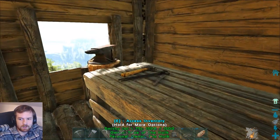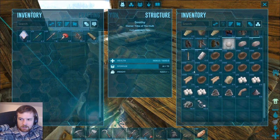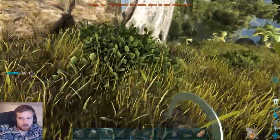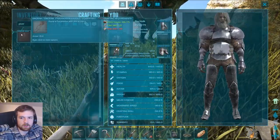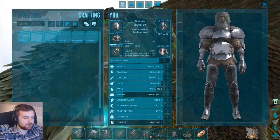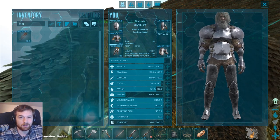So what would be a cool idea is if we grab ourselves another Pteranodon — try to get a very, very high-end one, maybe level 70 or level 80. That way I could get myself a ton of stamina on him as well. Can I make the Pteranodon saddle? Yes I can. We need chitin, fiber, and hide — all of which I'm pretty sure I have. There's the chitin, there's the hide, and we just need some fiber. Then off we go to find ourselves another Pteranodon. Hopefully it won't be that difficult.